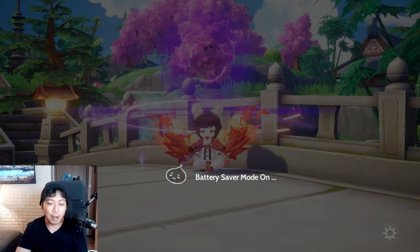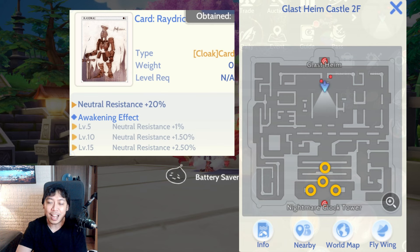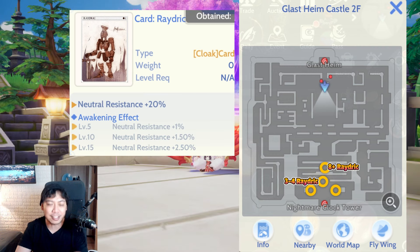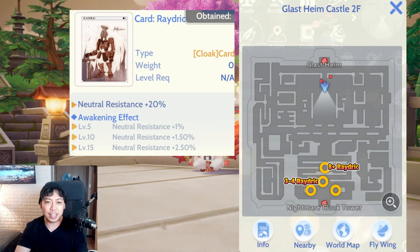Next would be Raid Rick. We have four spots for Raid Rick, located around the six o'clock position of the map on Glas Time Castle Second Floor. The top-most recommended spot has up to eight or nine Raid Rick spawns, so a lot of people compete for that spot. If you don't get it, the other three spots I've listed each spawn three to four Raid Rick monsters.